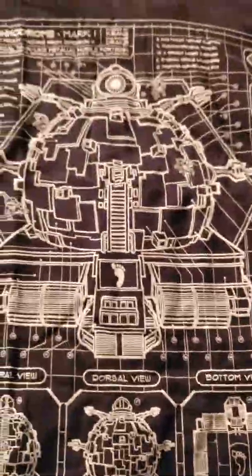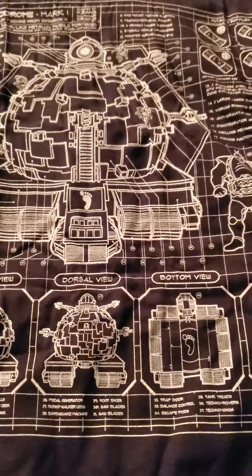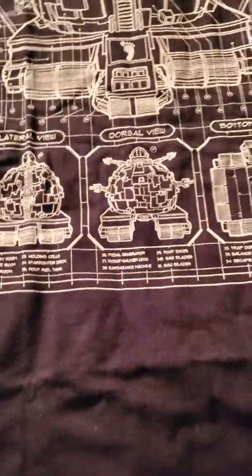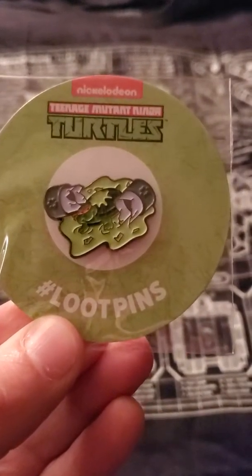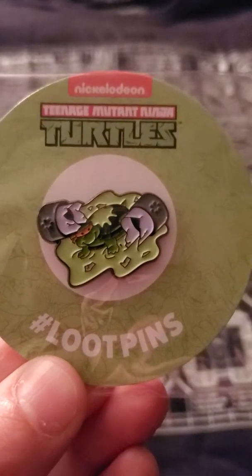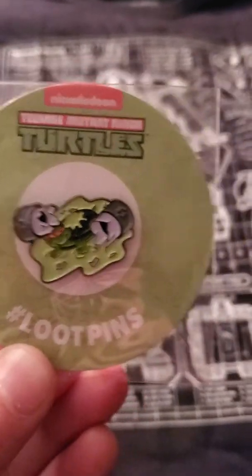There's the overhead view — it's probably better to be above the thing than in front of it because it'll crush you. I remember from the cartoon it was really awesome because that thing was literally stuck underground. So the theme is turtles and dragons — that's cool! We got a turtles loot pen, and it's Michelangelo with a broken mutagen jar. That is awesome!